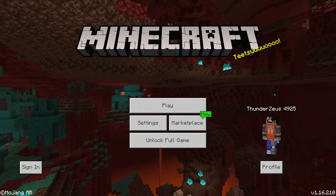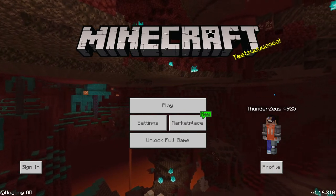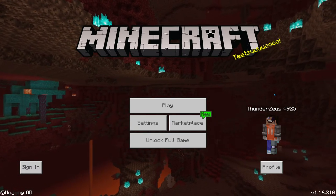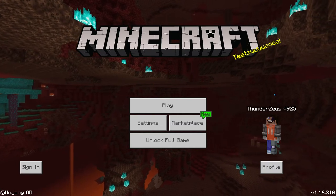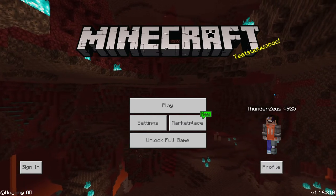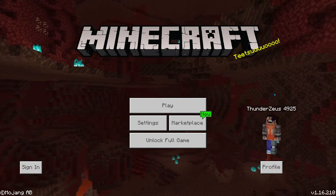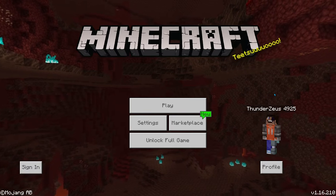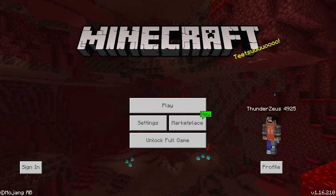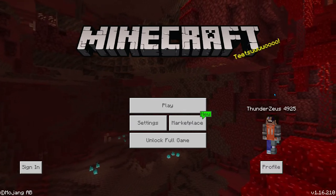I watched that video about a week ago, and then I searched how to find a nether fortress in Minecraft. So I've got the coordinates on paper. The coordinates to get to the nether fortress in Minecraft trial are negative X 110, Y level 53, and negative Z 350. To find the stronghold, the coordinates are positive X 1931, Y level 38, negative Z 800. That is where you'll get to the end portal.